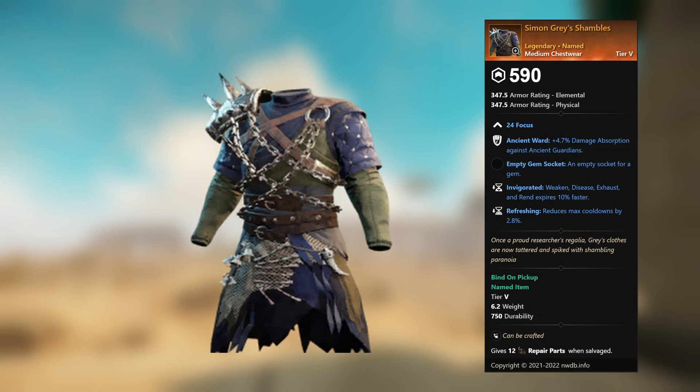Simon Gray's Shambles — legendary unnamed medium chestwear, 24 Focus (asterisk asterisk). Ancient Ward, plus 4.7 percent damage absorption against ancient guardians, empty gem socket. Invigorated: weaken, disease, exhaust, and rend expires 10 percent faster. Refreshing: reduces max cooldowns by 2.8 percent.